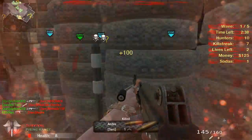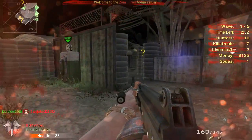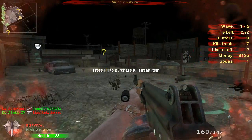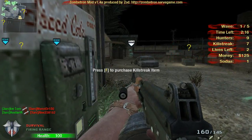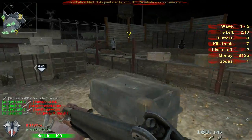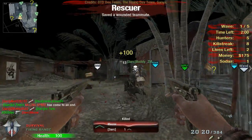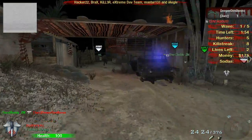Oh my god, is there a zombie there? Regen. Oh my god — I can get a Death Machine, I can get a Chopper Gunner! But I think I need a lot more money. Actually they're not that expensive, to be honest. How much was the mystery box? 500 — now that's expensive. But I'm pretty much certain I can get a second primary weapon out of the box.